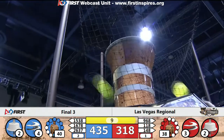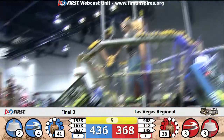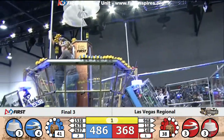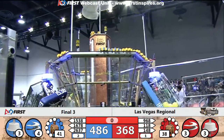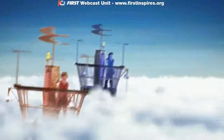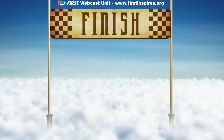Looks like Red is going to get their third one up. 968 trying to get up — touching. 1538 gets up for a perfect climb. Oh my, it's going crazy here at the Las Vegas Regional today. 486 — scores going up on the screen. And it is going to be the Blue Alliance coming out on top.